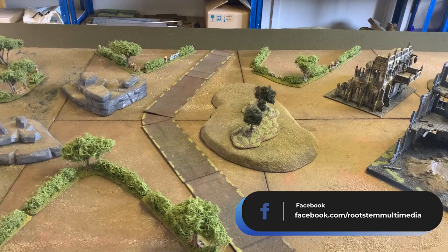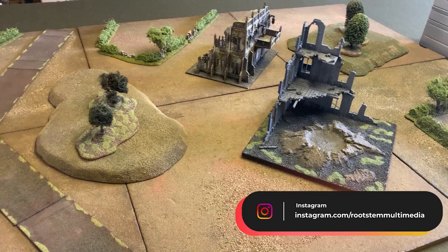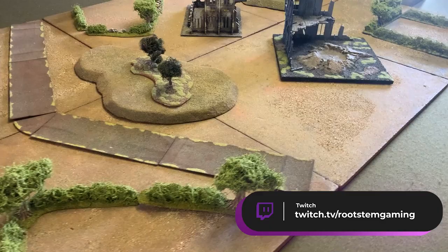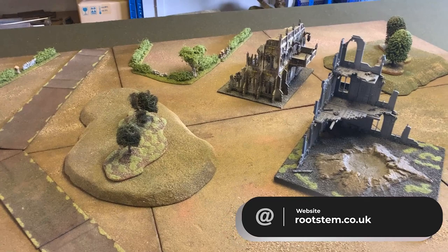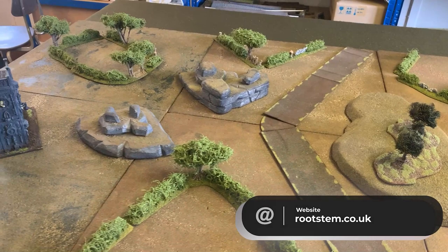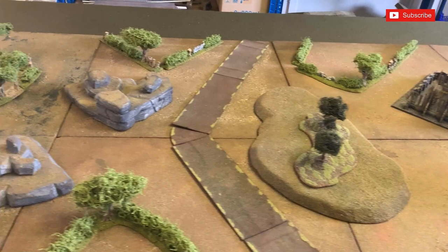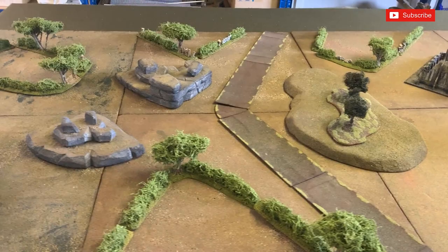Thanks for joining us. Will's not currently here but he will be in a moment. We are currently playing on an eight-foot by four-foot board and this is part of our ongoing campaign series called Escalating Warfare. You can have a look at the actual campaign over at rootstem.co.uk - it's in the bunker section. We've got a hundred power level versus 110 because of what happened in the campaign; I'm down a little bit due to losing the last game. We've also got a couple of crusade forces - if you join rootstem.co.uk you can get access to these, with skills and detriments listed.